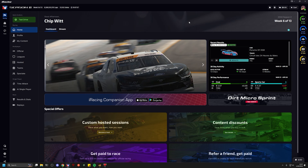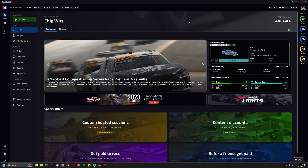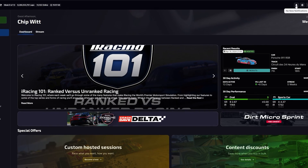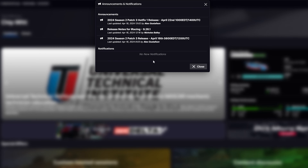The first logical step you might take when you know you are expecting to be added to a new league is to launch the iRacing UI and go to announcements and notifications and check to see if there's anything there. And we can already see that there's nothing sitting here for me — no new notifications indicating that I've been invited to a league.